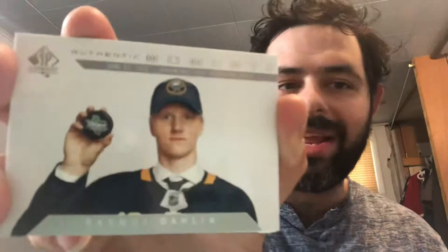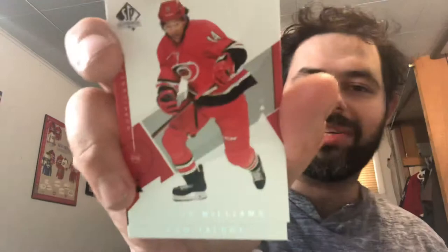Our auto hits are going to be on the left side, which is one of the reasons why I'm starting from the right. Authentic Moments and commons - we have Teuvo Teravainen, Mitch Marner, who may or may not be able to stay depending on whether the Leafs can afford him. We have a nice Rasmus Dahlin Authentic Moments - Dahlin goes first in the 2018 NHL Draft. Our last two commons are Justin Williams and Cam Talbot.